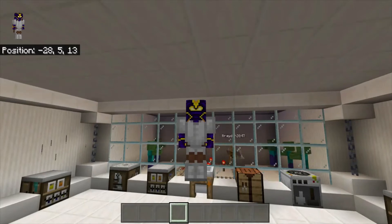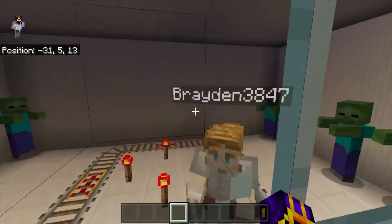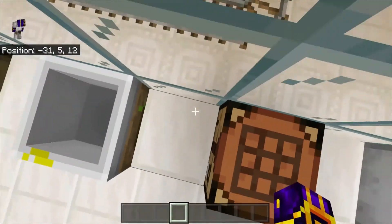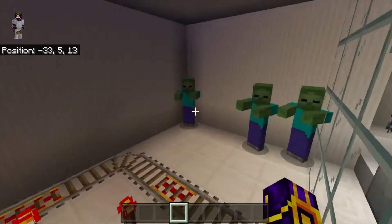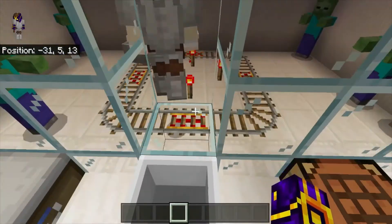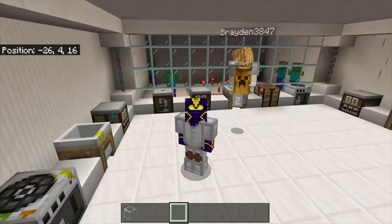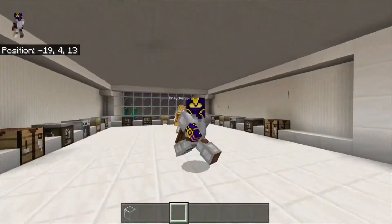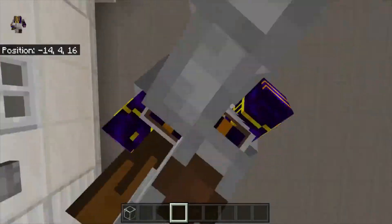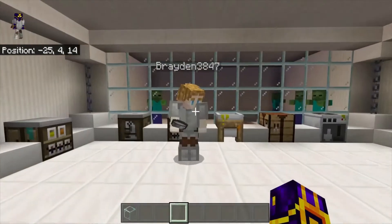Hey guys, welcome back to another video. Today I'm gonna be here with my friend Brayden. Brayden, are you good back there? What — you said that it was safe, right? You sure you're good back there? But what was the safe again? Alright, come out. Anyways, today we're starting a series where we teach you guys — yes, you guys, you right there sitting in your little bed — about Education Edition.